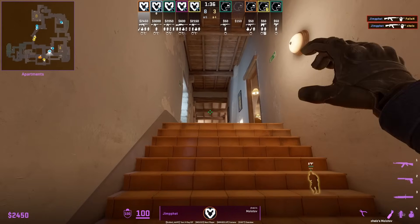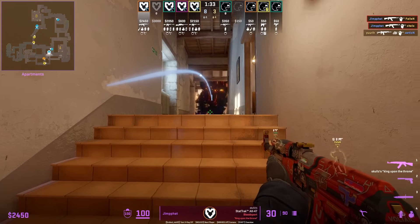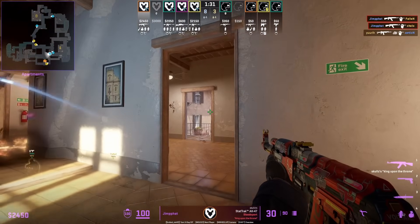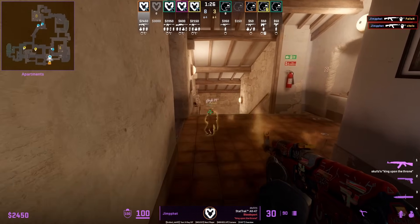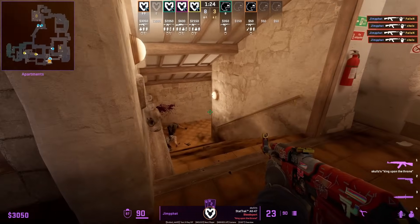Jimmy wants to hold the balcony jump-up, so he molotovs the end of the hallway to give him time to continuously hold this jump-up. He goes over towards the other side once the molly begins to fade and peeks with a nice position.